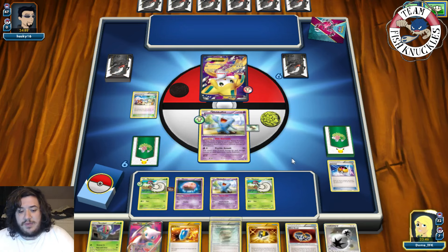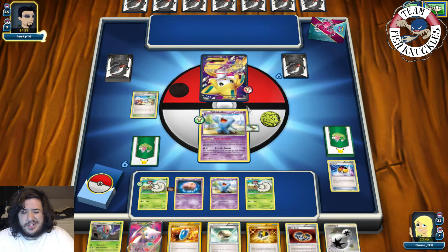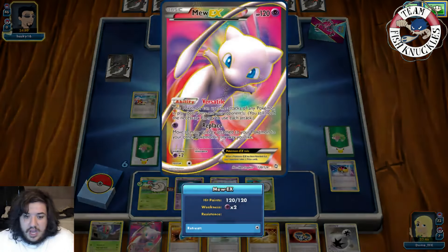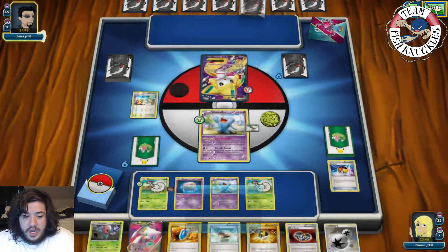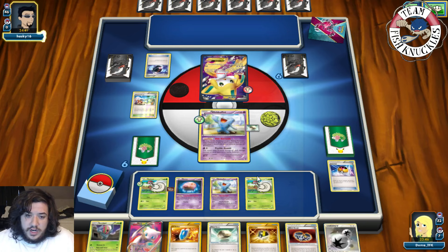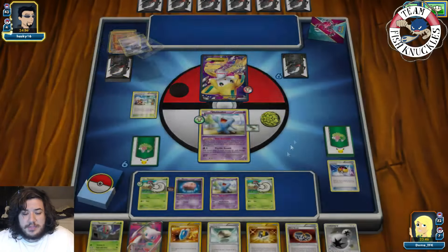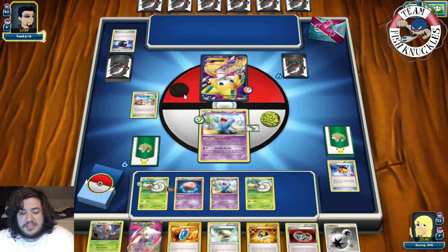Wobbuffet starts in the active — pretty good. It looks like our opponent is playing a Maxie's Archeops Glade deck. We have Wobbuffet which can counter Maxie's and Glade. The computer discards a Dark and an Ultra Ball. Our opponent can't use Keldeo or Shaymin because Wobbuffet shuts down those abilities. There is a Hoopa which can still be used since it's Psychic. We see them search for three EX Pokemon — looks like Yveltal, Darkrai, and Keldeo.